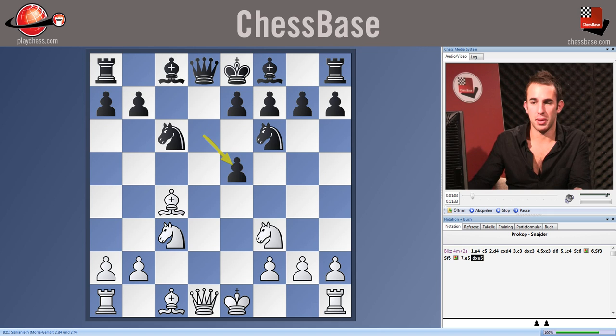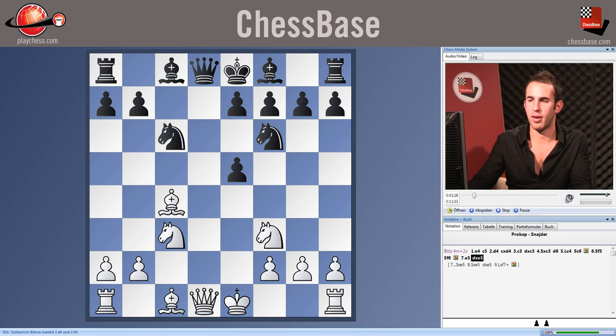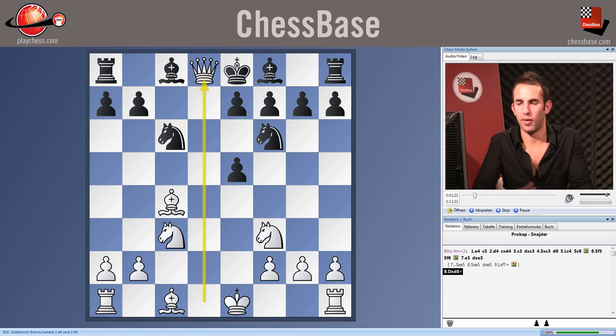Black normally takes on e5 with the pawn. If he plays knight takes e5, we again have this nice little trick: knight takes knight, pawn takes knight, bishop takes pawn — winning the queen. So Black takes with the pawn, and now after an exchange of queens, queen takes d8, Black has obviously two moves, both of which have been played before.